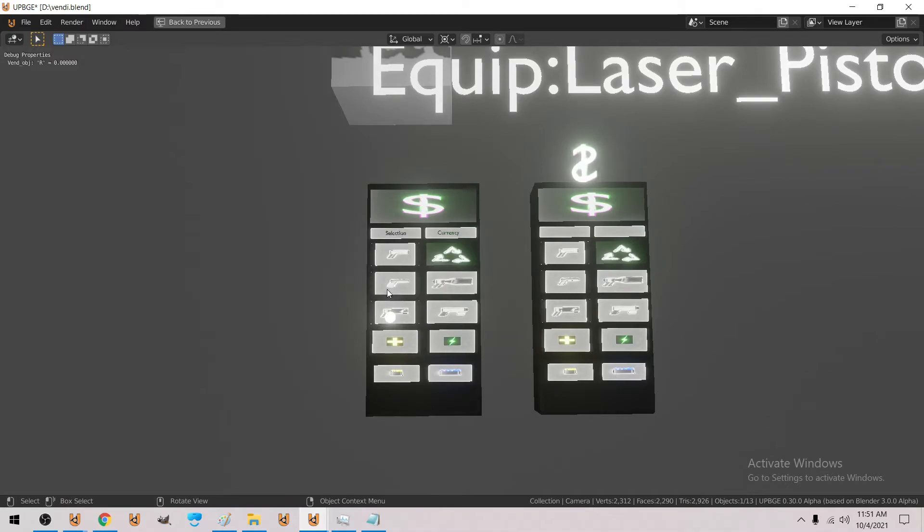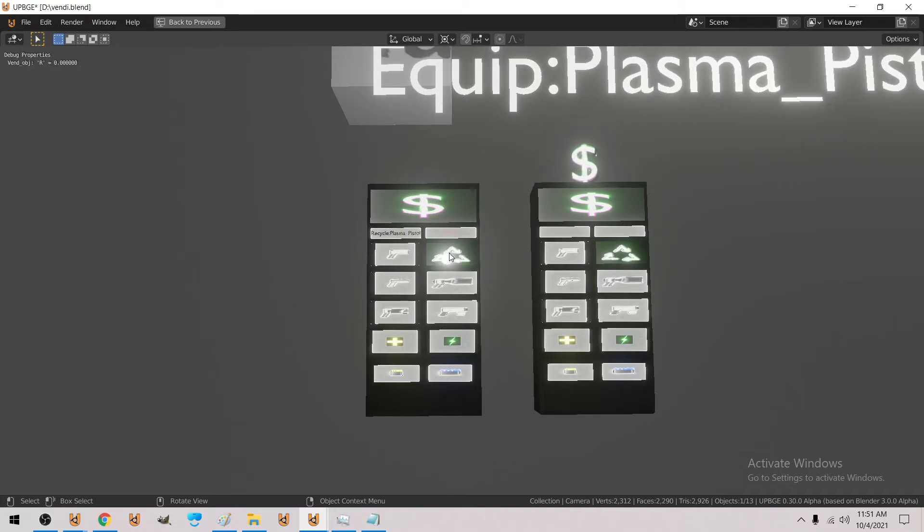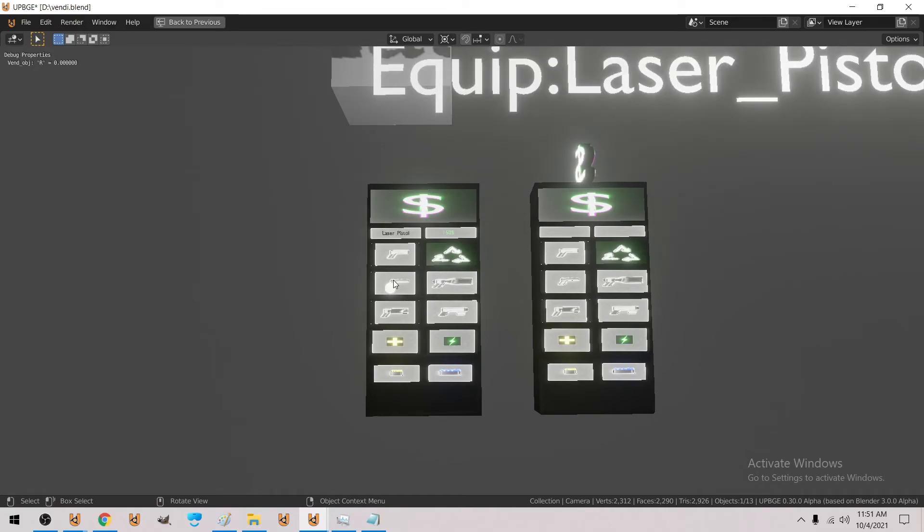I can buy the laser, it says that I've equipped it. I can recycle it for the same cost I just bought it for, so now it's gone. I can buy the plasma pistol, I can recycle that for the same cost I just bought it for, buy a laser pistol.